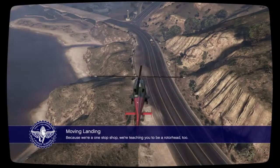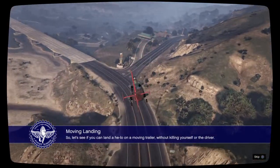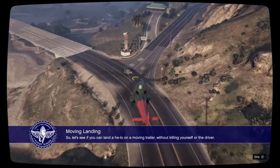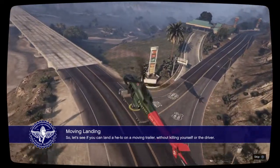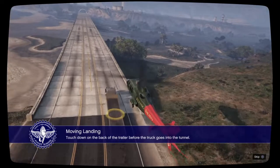Because we're a one-stop shop, we're teaching you to be a rotorhead too. Let's see if you can land a helo on a moving trailer without killing yourself or the driver. Touch down on the back of the trailer before the truck goes into the tunnel.